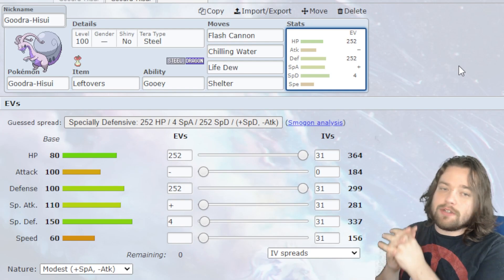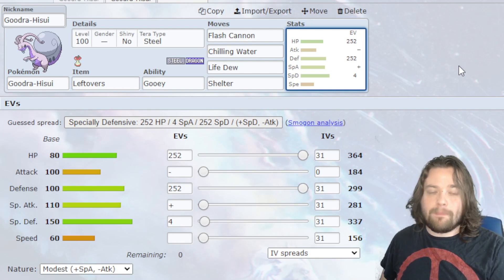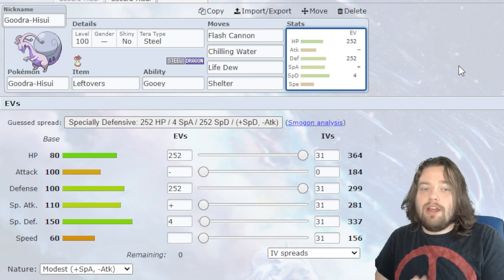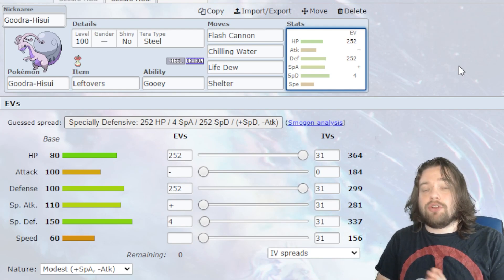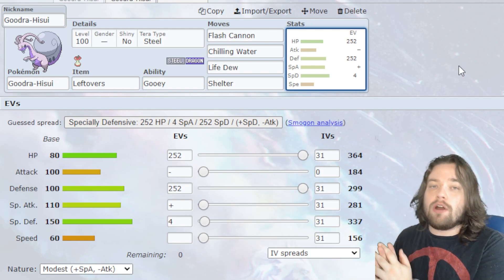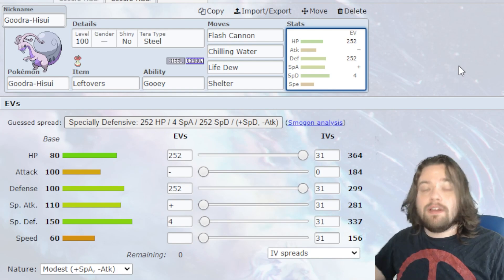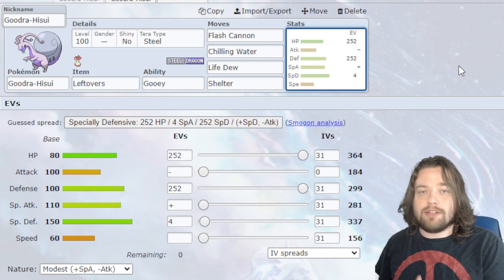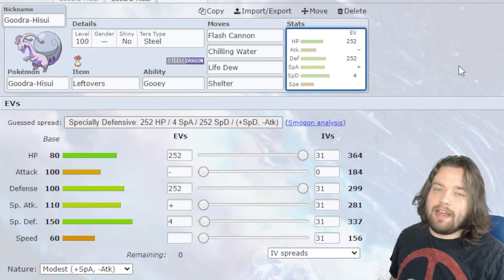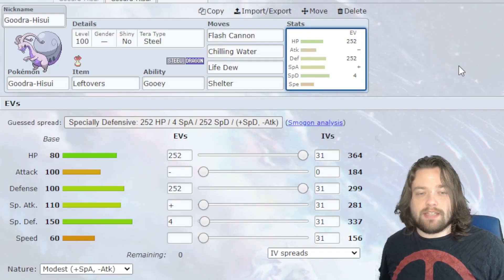As we take physical attacks, we are slowly lowering the speed of the opponent, making the rest of our team able to hit first. As we set up our Shelters, we're going to have Life Dew to make sure that ourselves and our teammates stay healthy, as well as Chilling Water to lower the attack stat of the physically offensive Pokemon on the other side of the field. This thing just survives forever, and then we have Flash Cannon on there for a little bit of damage.